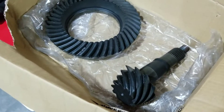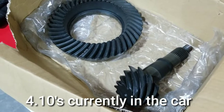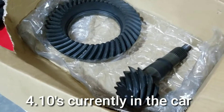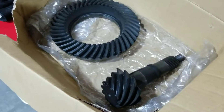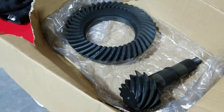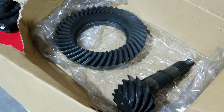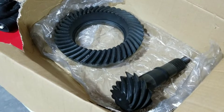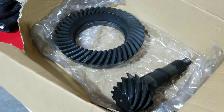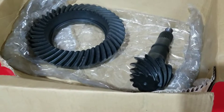So we have picked up a 4.30 gear set — it's a Motive Gear. I'm hoping that this is what is going to get me into the 10s. Last time at the track I went 11.25, that was the best pass. If you haven't seen that video, check that out.